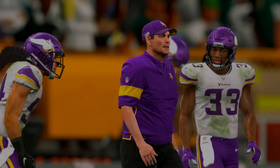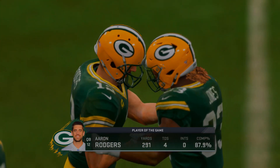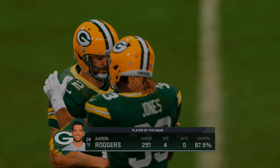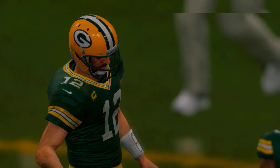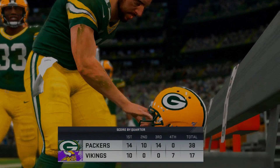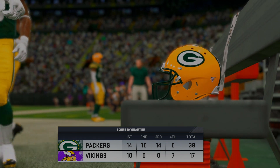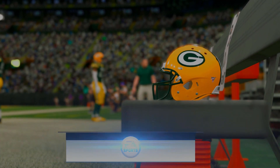In the NFC, the Packers use Lambeau to their advantage, crushing division rival Vikings. Aaron Rodgers throws for 300 yards and four touchdowns. Final score: 38-17. The Vikings had no answer and go 0-2, leaving the double elimination bracket. The Packers move on to play the winner of Eagles versus Seahawks.